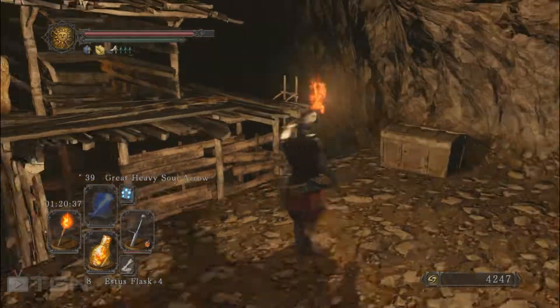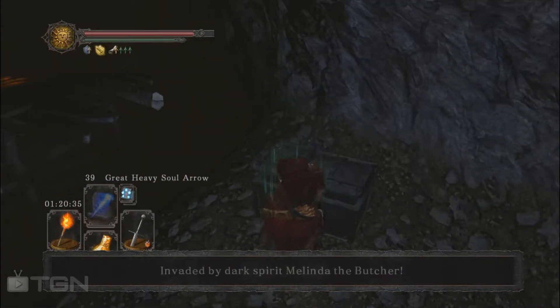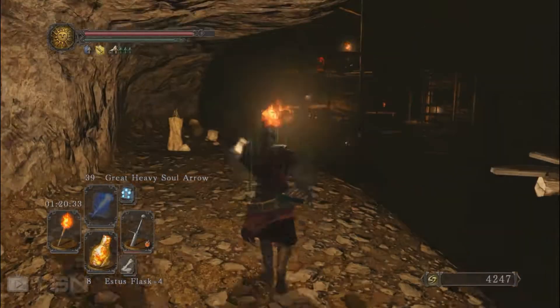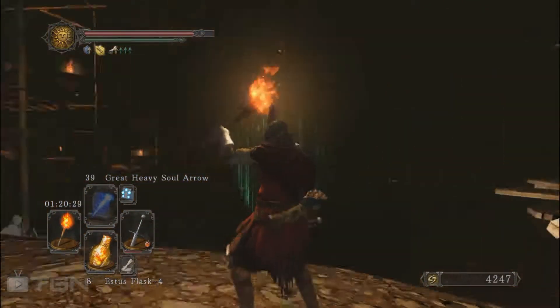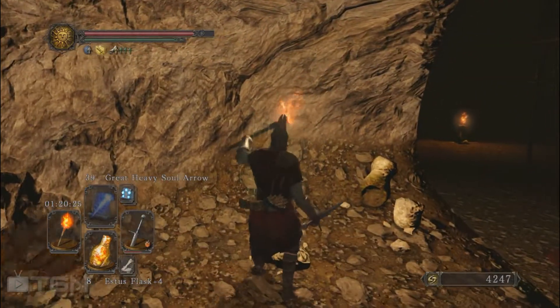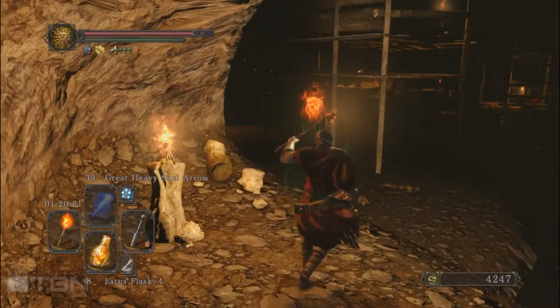I'm going to take the chest but I'm going to be poisoned anyway — just grab it. I'm invaded and she's going to come from this direction. You see her? She's upstairs. So what I'm going to do is probably kill her from afar.